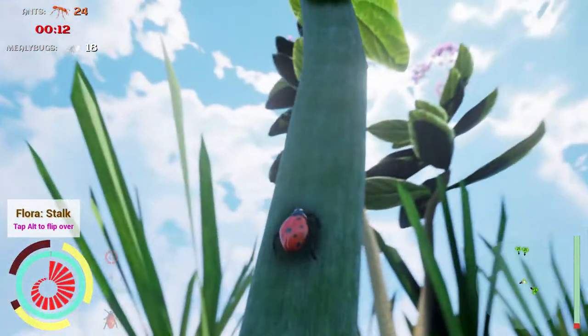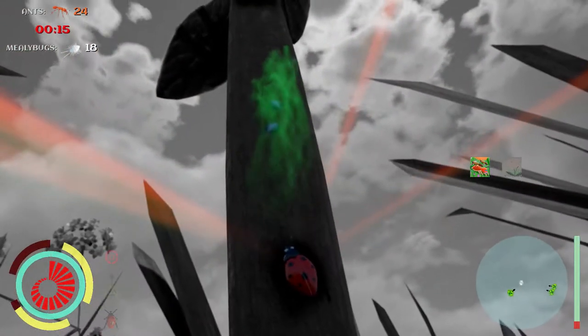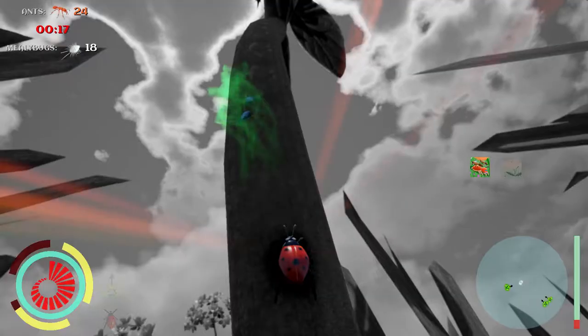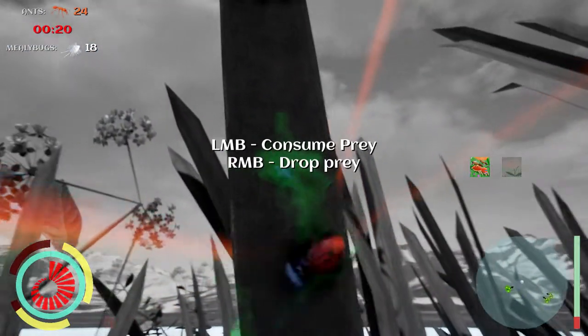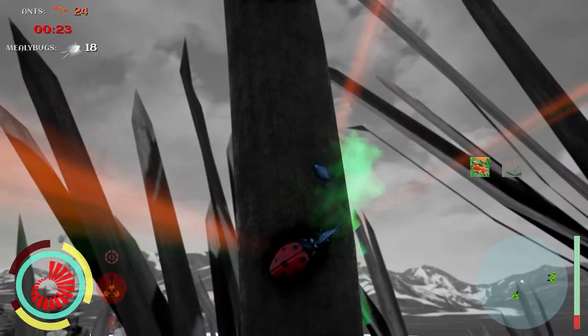Hop on to the plant. First let's get down to the basics. Press X to activate your chemical vision. Find the mealybugs using their green trail. Find the mealybugs, make a meal out of them.